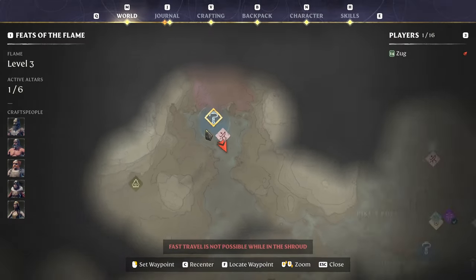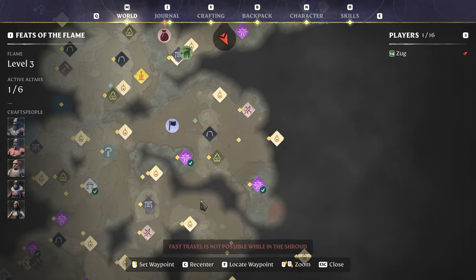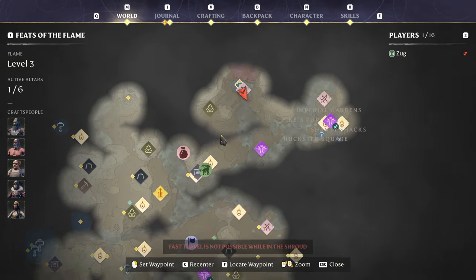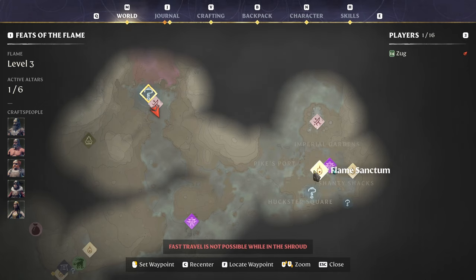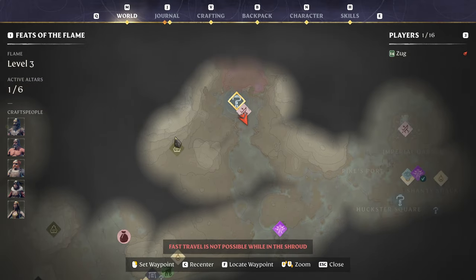You find it by the ancient bridge, right up at the top north of the map. Go here and you'll get this when you're on the questline for doing the pike. You'll be asked to go and find a hunter's camp which is here, read the notes, and then come along here.